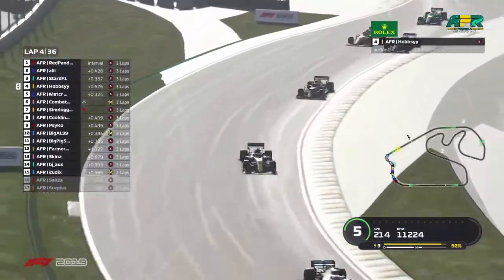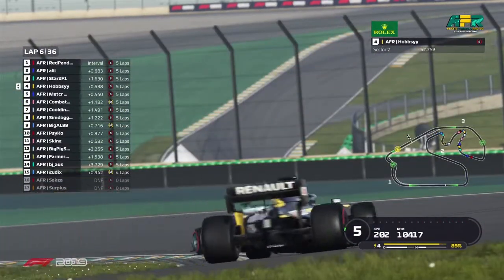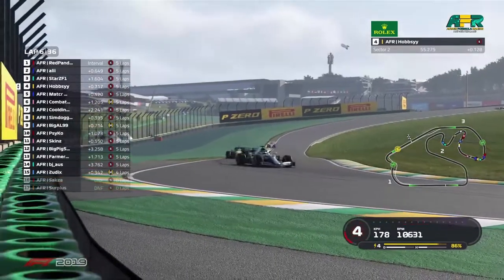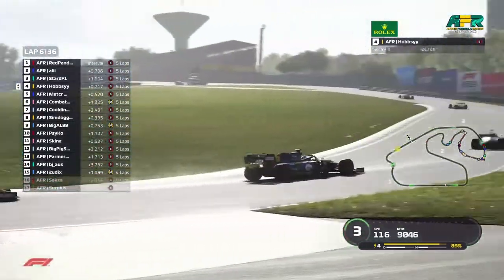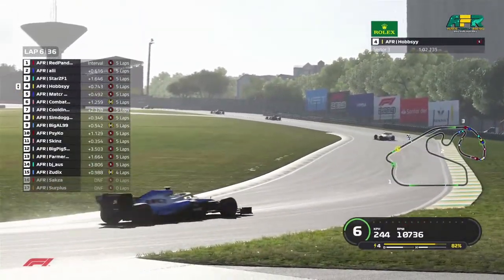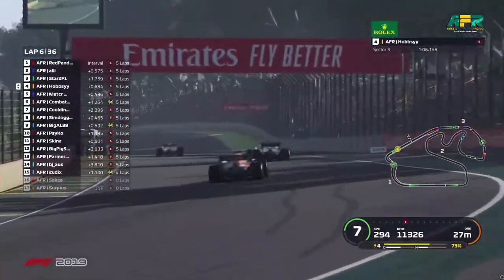Hopsi just met for fourth. Well this is the last thing Matt needed — he can't afford to be stuck behind this battle. He needs to be getting a move on and trying to take that fight to Ali and Red Panda out front. As I mentioned pre-race, there are just so many other good drivers here that can get in his way.